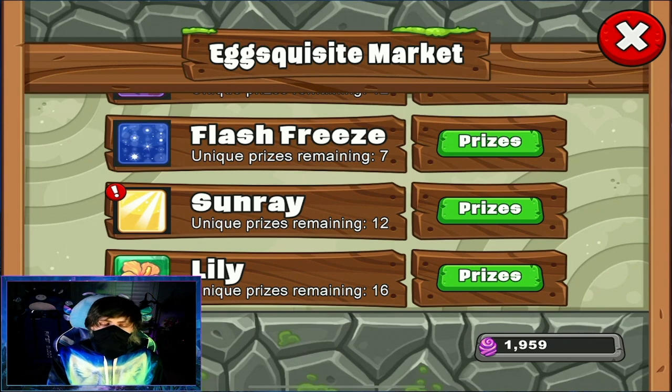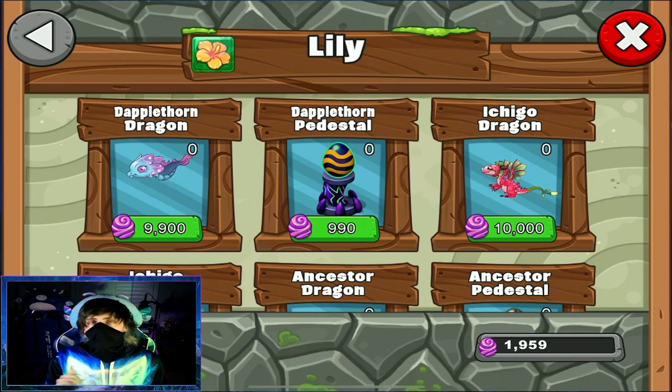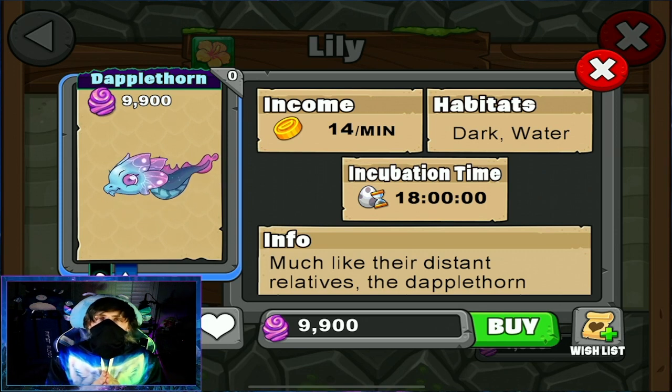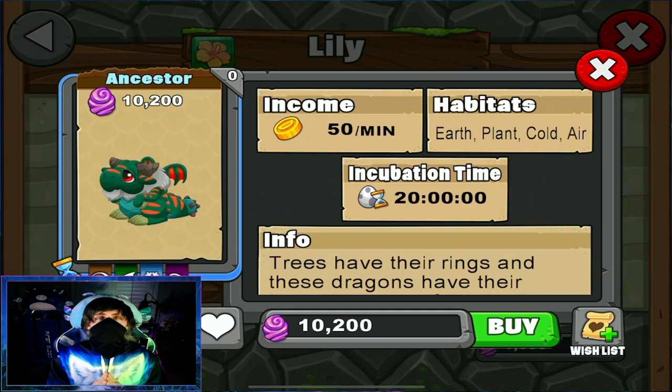Last but not least, we have the Lily section. This section is very easy compared to the rest because you can only purchase these or breed them through the co-op cave. For the Dapplethorn, you can purchase this for 9,900 eggs or breed it with someone in the co-op cave. For the Ichigo, you can purchase it for 10,000 eggs or breed it with somebody in the co-op cave. And last but not least, for the Ancestor dragon, you can purchase it for 10,200 eggs or breed it with somebody in the co-op cave.